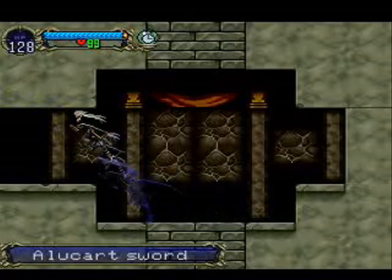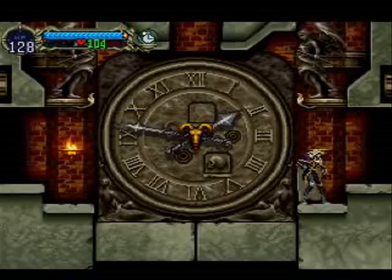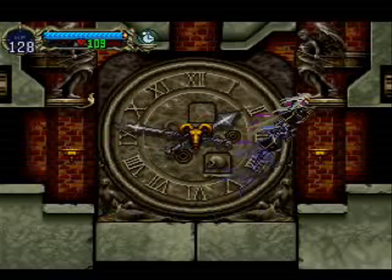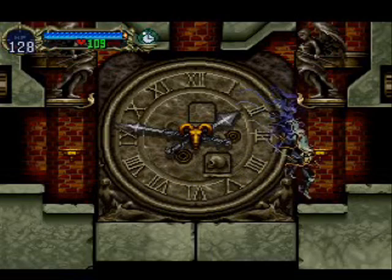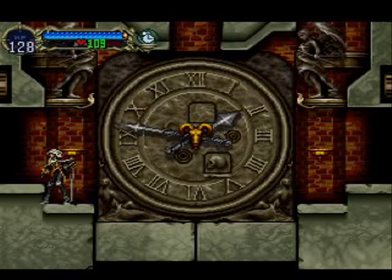Now, you may be thinking, oh my gosh, you just got that Alucard equipment that I was beating people up with early in the game. Well, it's not exactly true. You may have noticed it said Alucard. This armor has horrible stats in terms of defense and damage. But oddly enough, if you wear the whole set, you'll actually get a luck bonus. And as I mentioned, luck is really key just for getting rare items. So something to keep in mind.